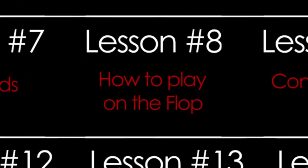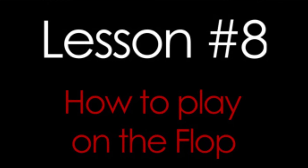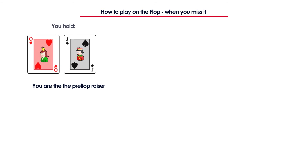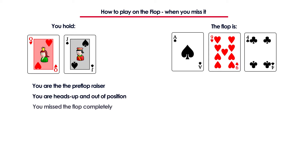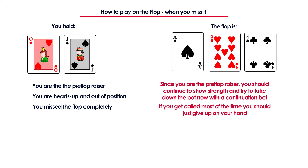In lesson number 8 you will learn how to play on the flop. We will go over different scenarios and talk about balancing your range and making your play less predictable. For example, you open the pot on the cutoff with Q-J off and get called by the button. The flop comes ace-9-4 rainbow. Even though you're out of position you should still make the continuation bet most of the time, because the button will miss the flop a lot and you want to try and win this hand right now or give up.